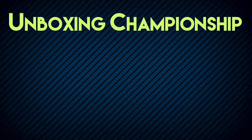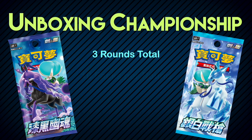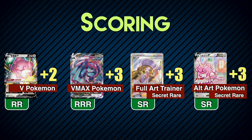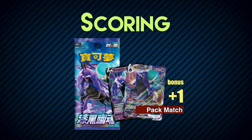This is how the unboxing championship works: Jet Black vs. Silvermanx. Three rounds total, ten packs each. Score points on hits — the highest score wins. Here's the scoring chart: points are based on rarity. And if your pull matches the pack art, you get a pack match bonus.